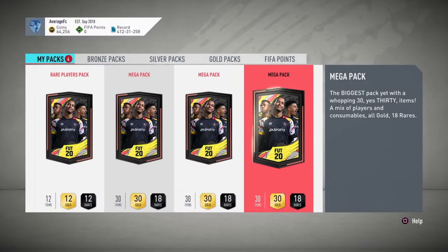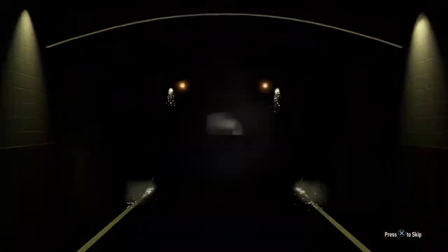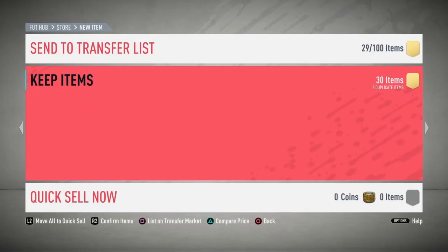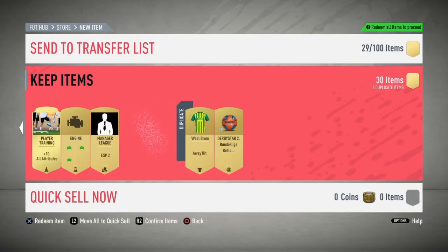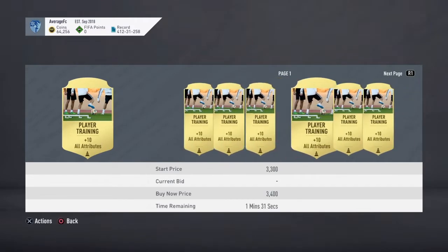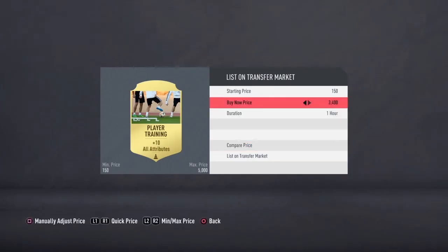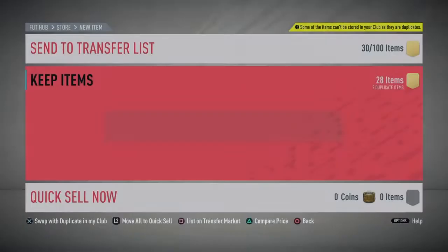2nd Mega Pack. Let's go. Come on EA, hook me up. That was definitely not hooking me up there. Couple of squad finishes and a contract pack - love that. Do these sell? Oh my god, yes they do. Pretty decent right there. Scarred those.